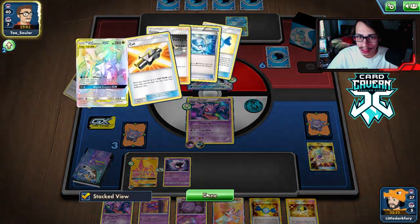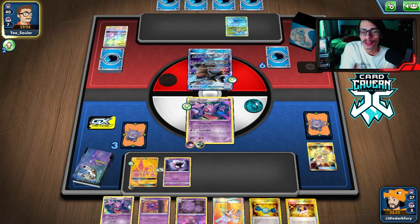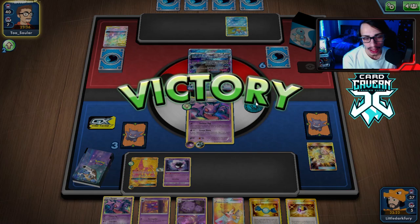ADP is no longer a threat. My opponent could still knock me out, but they'd need to draw a Roxy. They concede! ADP? Never seen one in my life. What a clean win.